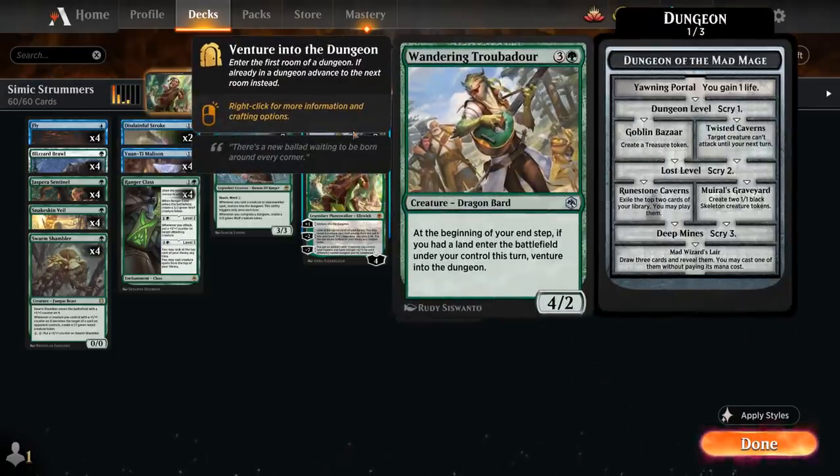Finally at four mana we also have two copies of the Wandering Troubadour, a four-mana 4/2 Dragon Bard. At the beginning of your end step, if you had a land enter the battlefield under your control this turn, venture into the dungeon. So we can even play a land and play the Troubadour afterwards and still trigger the ability at the end of our turn.